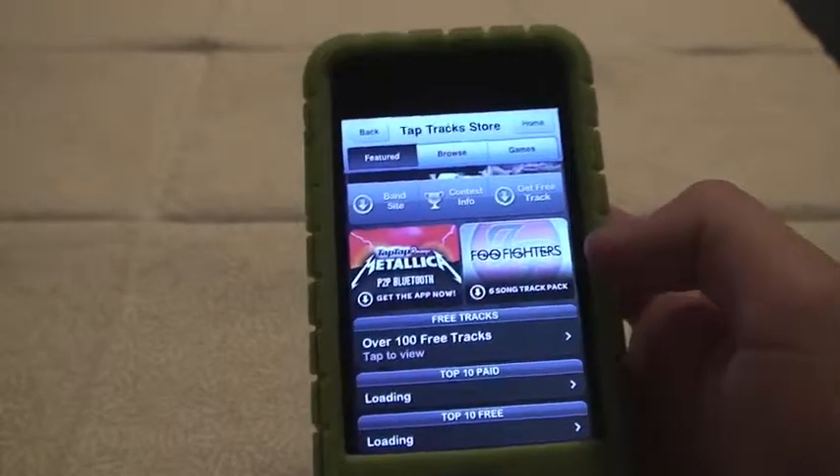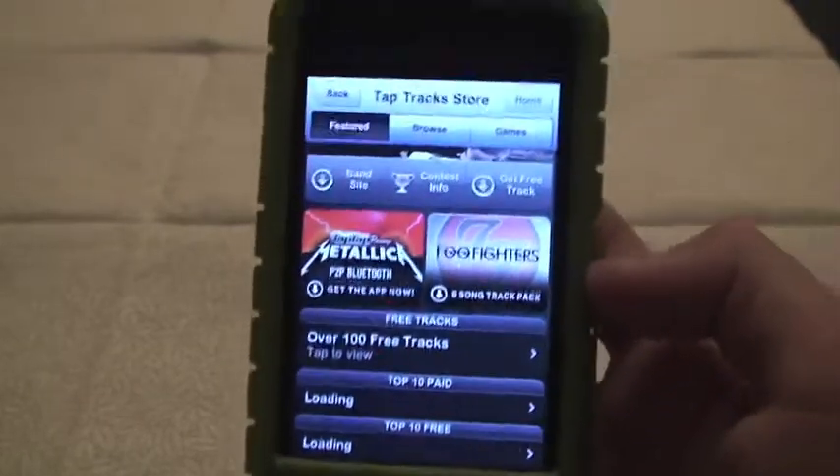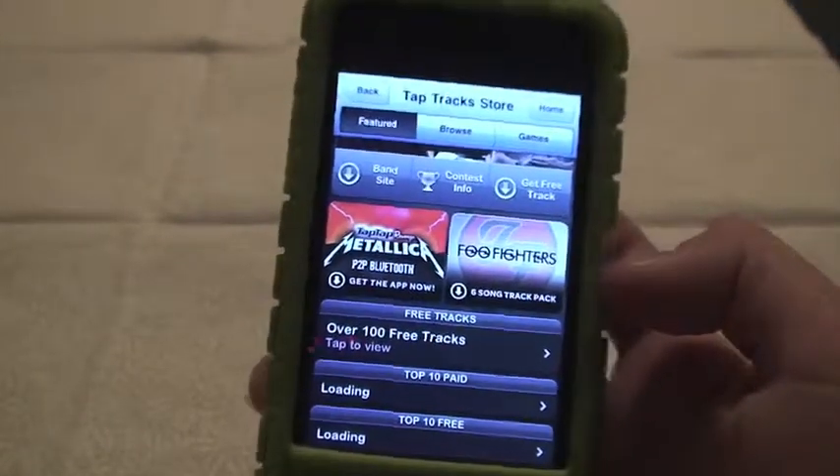Like a six-song track pack — it's 50 cents a song to play in Tap Tap, so that's going to be $3. And you can't use your Tap Tap coins, which is really annoying.